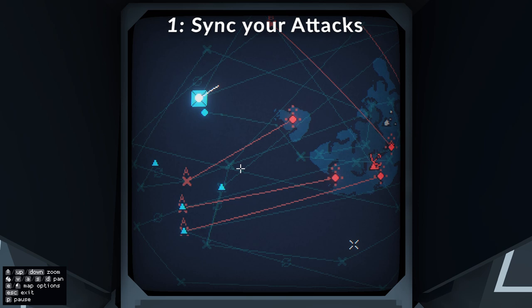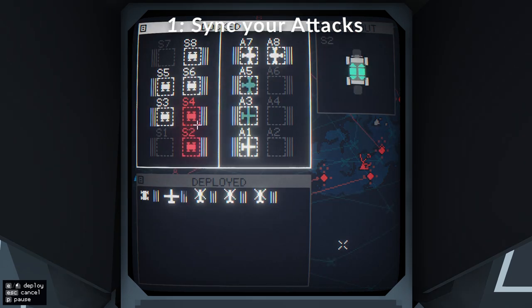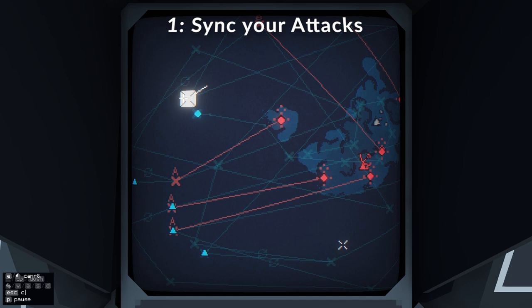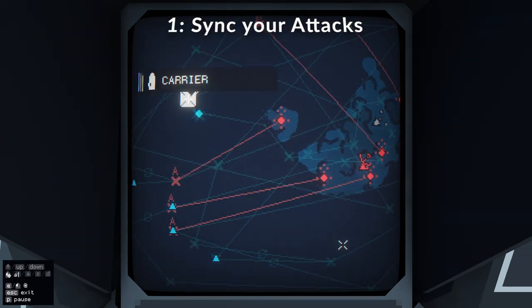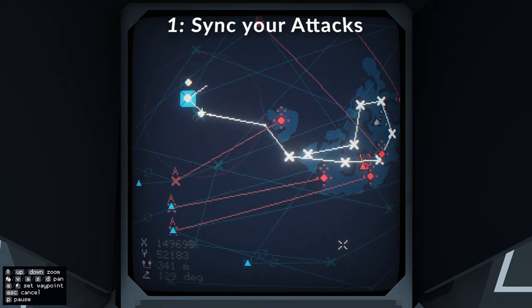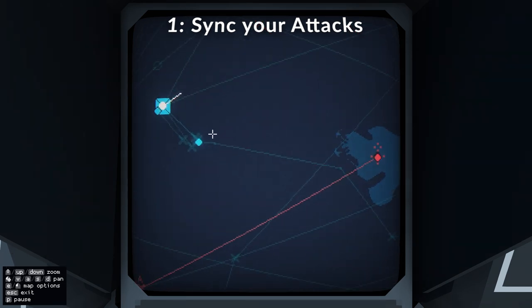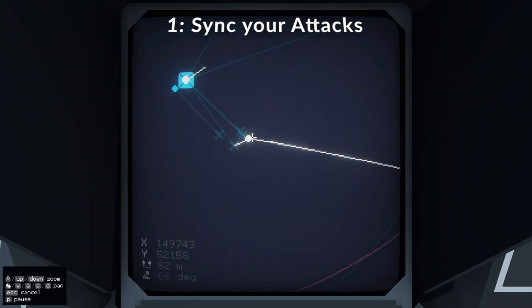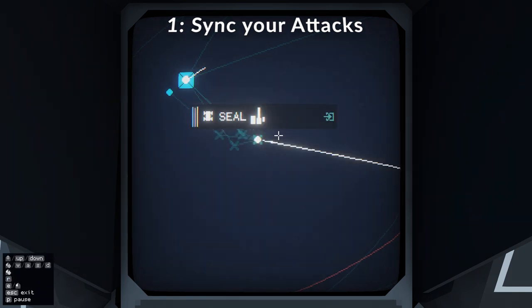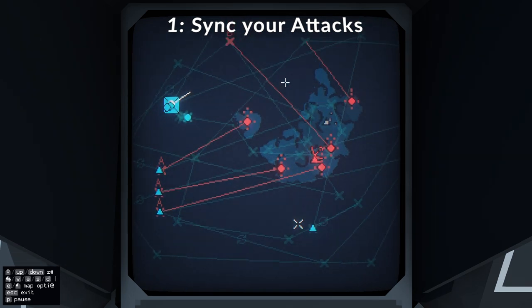My first tip would be to sync up your attacks. It looks a little bit messy, but if you can assign some waypoints to more of your units at the same time, give them a go code, and then you can get them all to attack at once. That's pretty useful because then the enemy has a lot of targets to fire at, whereas if you just sent one in there, they're all going to fire at that same unit, and the survivability of that unit is a little bit compromised. So try to sync up your attacks, use a go code, and just kind of overwhelm the enemy a little bit.